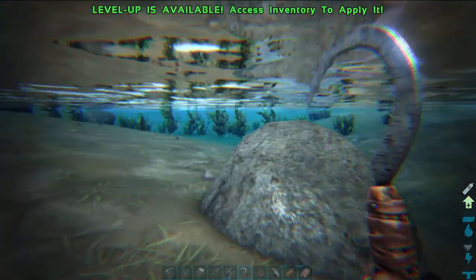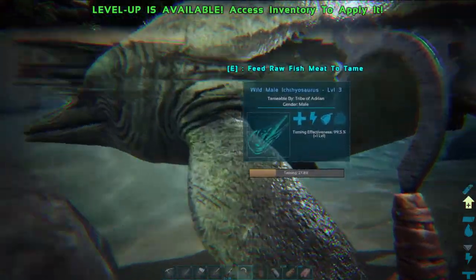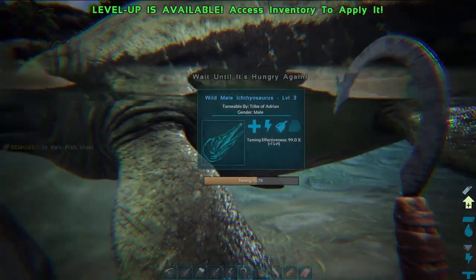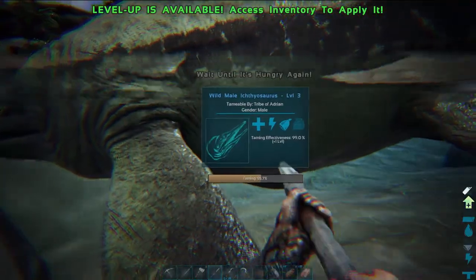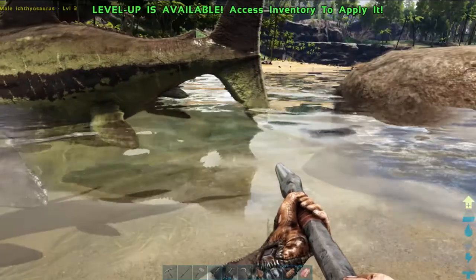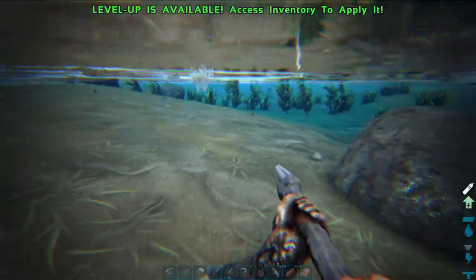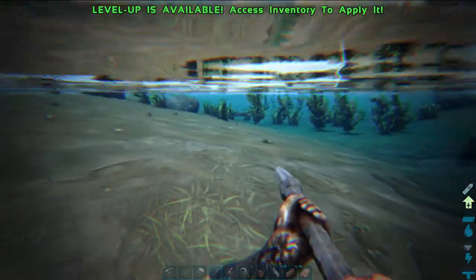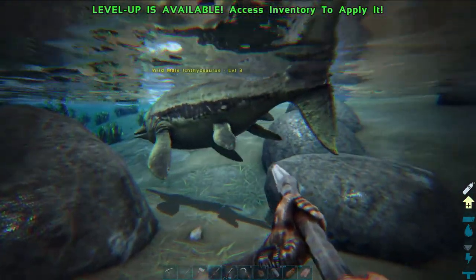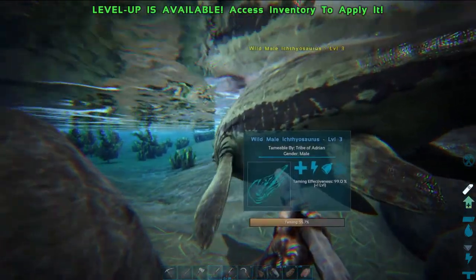I'll keep my head underwater so I can see if there's any piranha coming. And when we get the E again - there it is. That's the second feed. We're over 55% now. I'm going to swap my tool over to the pike in case any piranhas come, because there are piranha in the water here. And there's a stingray over there. He will give us a hard time - he will definitely attack us. We don't want to go over there, and we hope our ichthyosaurus doesn't go over there either.